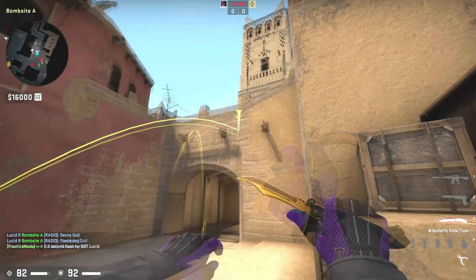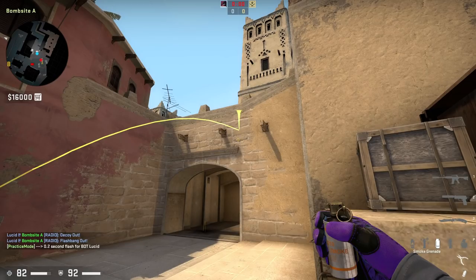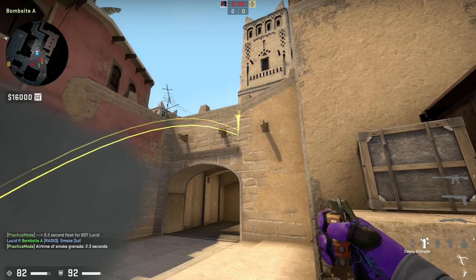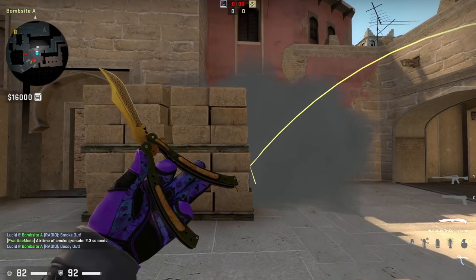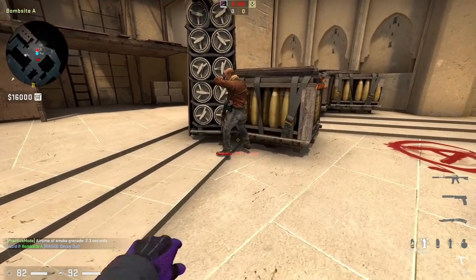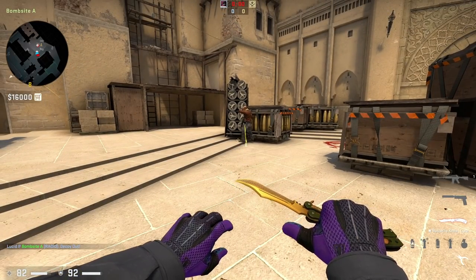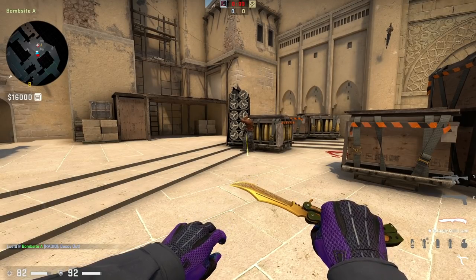The flash makes a slightly higher pitch sound than the decoy grenade, and you can't use it as a fake smoke either because the smoke sounds much fuller. The decoy is very high pitched in comparison. One last niche use: if you drop a decoy right where you plant the bomb and it explodes on somebody with very low health, it is able to blow up and kill them.